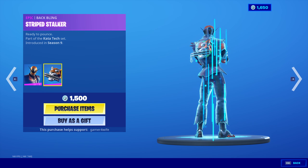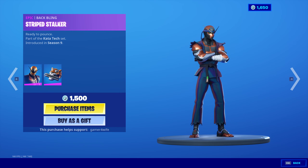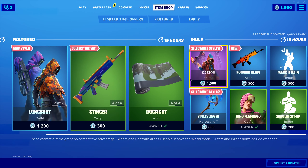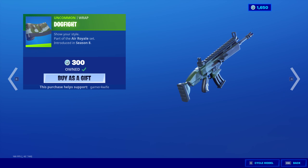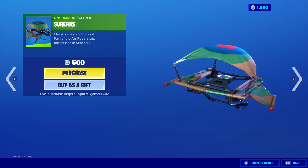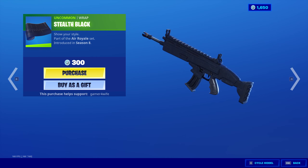We've also got the Copper Wasp with the bat bling, and a Striped Stalker — you already know it, 1500 V-Bucks. It obviously comes with the Power Punch, sick axe. Also got the Dog Fight wrap back, nice cheap wrap there. Got the Surefire glider as well, and the Stealth Black wrap which is decent.